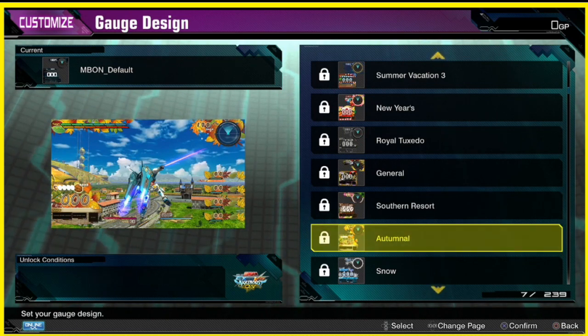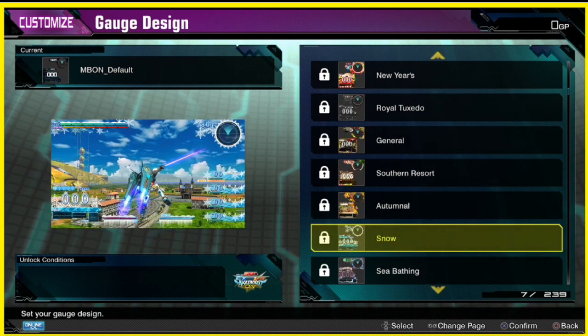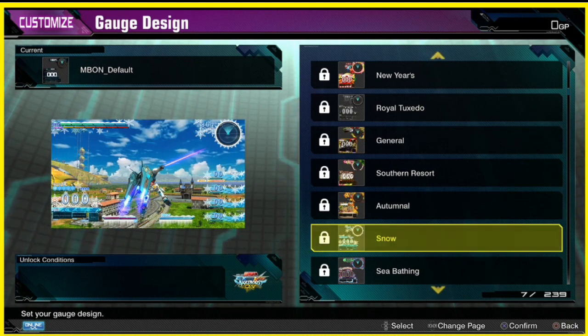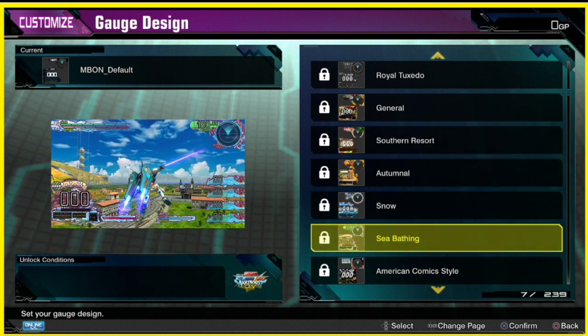Autumnal — yeah, that has a bunch of leaves and stuff. All right, what else we got? Oh, snow — this could be good for the wintertime, got some icicles dangling underneath the life bar — or I should say the boost bar and the EX bar and the max bar. Sea bathing — okay, little waves on a lot of the icons and the meters and the minimap.